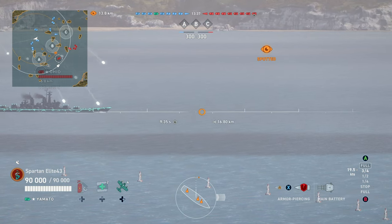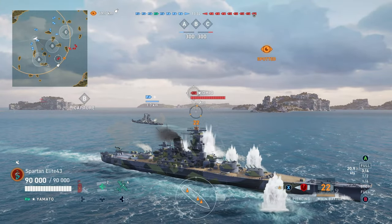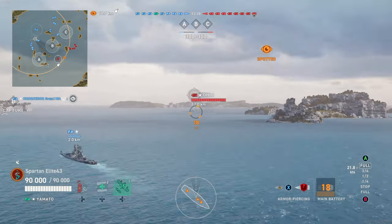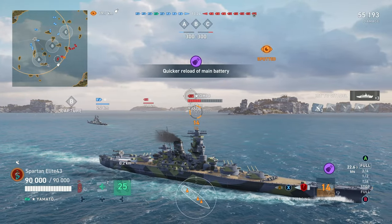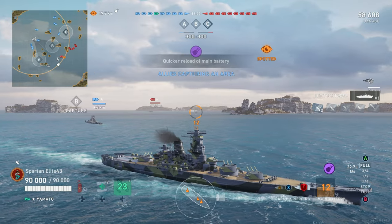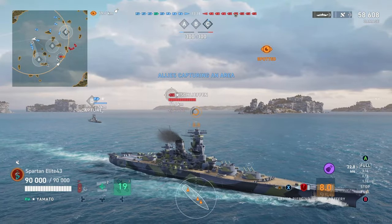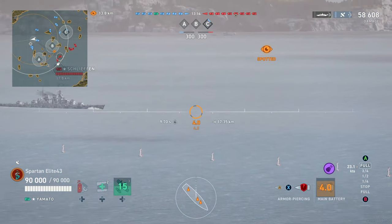Look at this Ohio. Right out the gate he shoots at us. We're already angled away, so we're not worried about him. We take the shot — look at that accuracy, looks good. Right before it hits, we go ahead and hit the Arthas button for an extra 20% damage. Ohio: 58,000 damage for that salvo. That wasn't bad. That's three citadels.